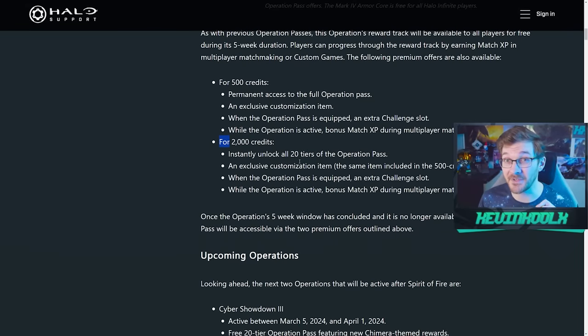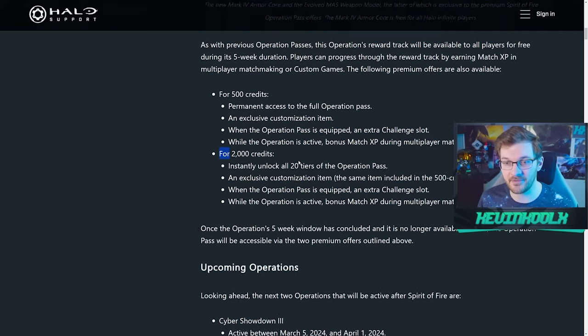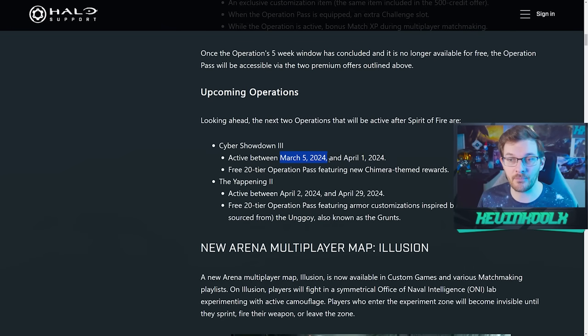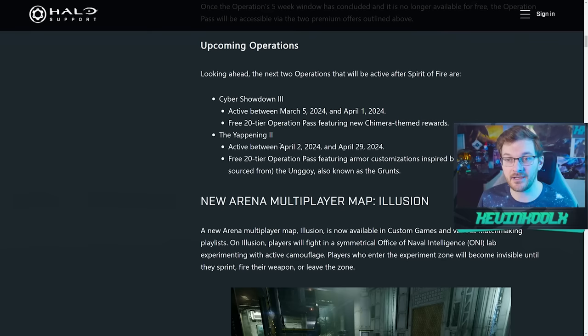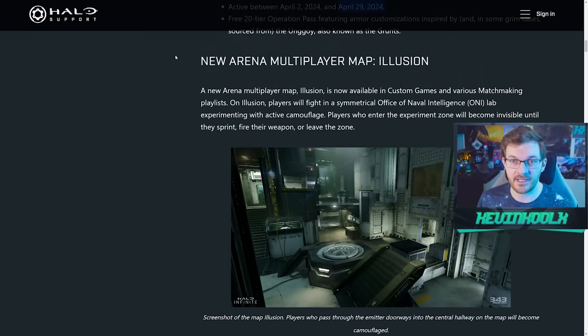This operation lasts until March 5th, when Cyber Showdown 2 comes in and runs until April 1st — about a month. It's a pretty short operation, again a free 20 tiers mainly focused around the Chimera core. After that, Cyber Showdown 3 is followed by Yapanine 2, coming in on April 2nd until April 29th — another four-week operation, rather short compared to what we've had previously.